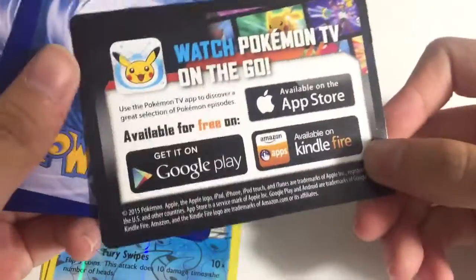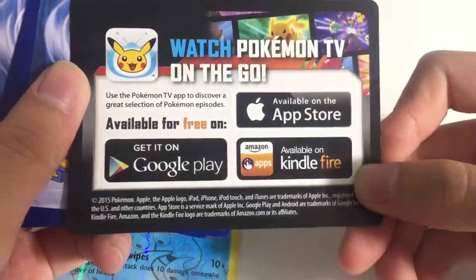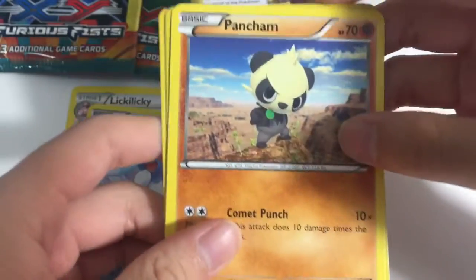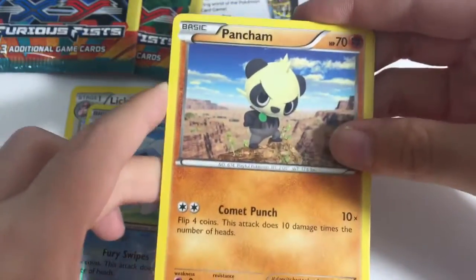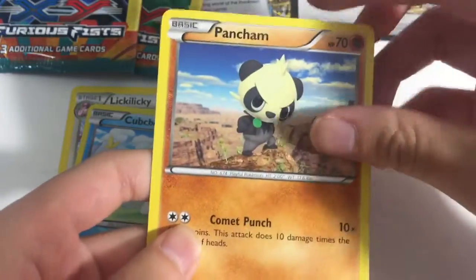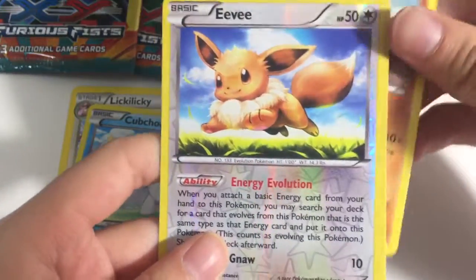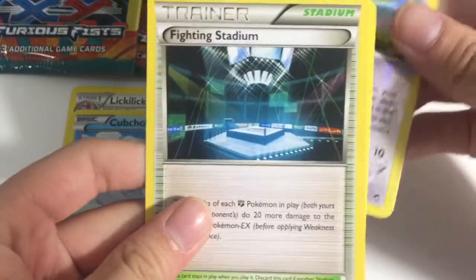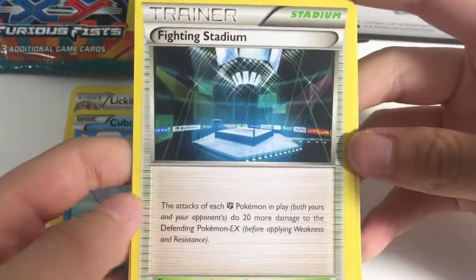Oh, got another one of these — 'Watch Pokémon TV on the go.' And the same thing again. Okay, we got another Panchon. Hopefully we don't get the same three cards again. Oh — Eevee! Got a shiny Eevee, and we got a Fighting Stadium!